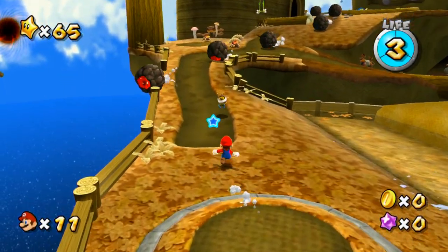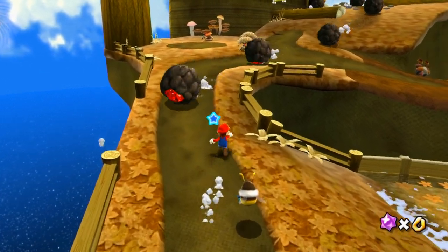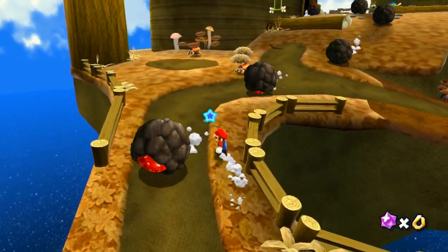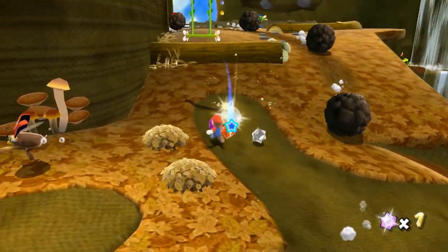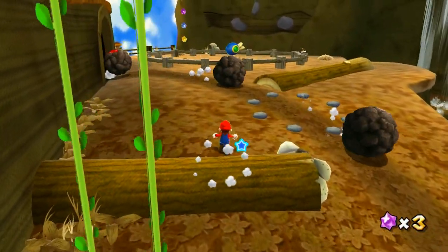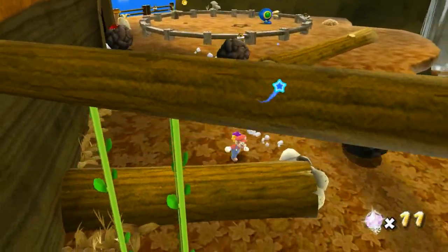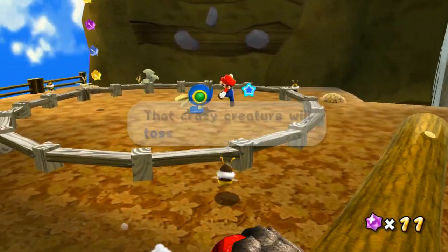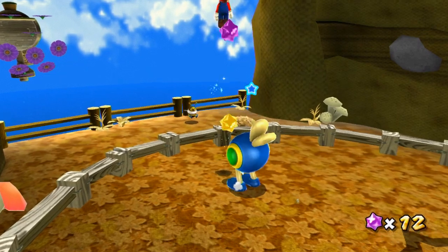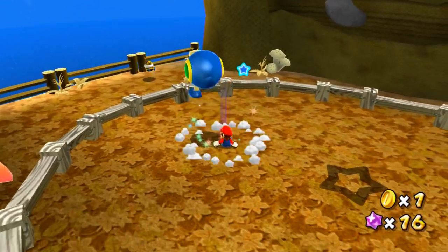We've seen the Cataquacks in Beach Bowl Galaxy. I can't remember where else we've seen them, but they were from Super Mario Sunshine. I feel like we might have seen them already. I think in this game there's only the blue varieties, but in Sunshine they had the red ones too - the ones that hurt you. Mario Kart Wii had different colored ones, but they were all pretty much the same.